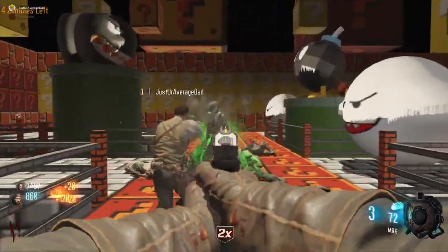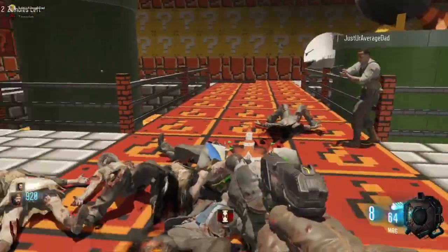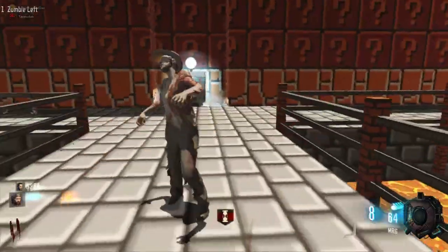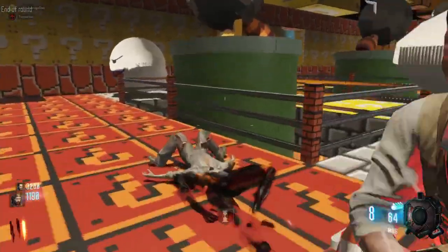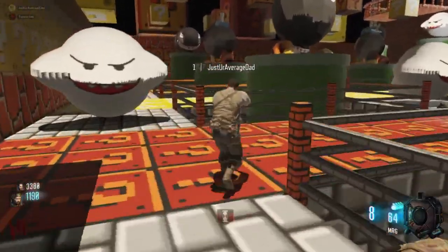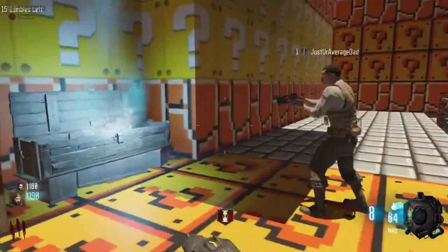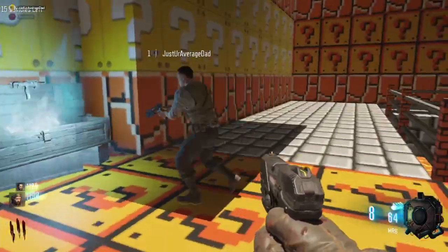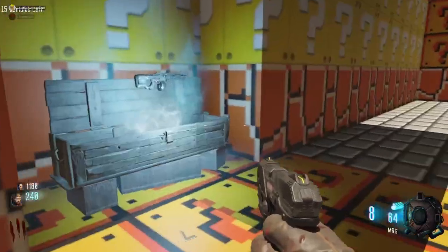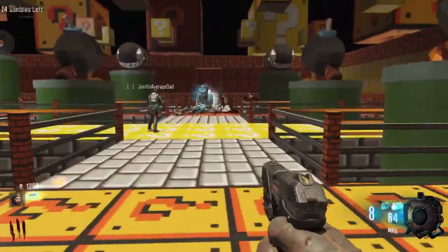I'm just trying to pepper these guys enough to get the points. We're gonna need a gun, so you might want to buy this door. Is the box right there? Yeah, I think it's only the spawn point for it. I'm gonna stay here at this one. I got frickin monkey bombs, you gotta be kidding me. I had it — I got a pharaoh, dude. Trash panda, oh shield.